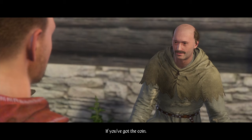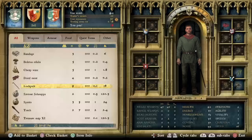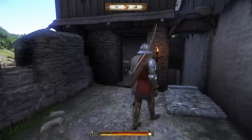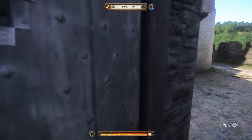If you have any savior schnapps — I only had one — use it right when you're in front of the chest so if you mess up you can reload with no problem. You can also sleep in a bed; you have one chance to sleep in a bed, and after that it won't let you rest anymore because there's no time — there's a war going on.